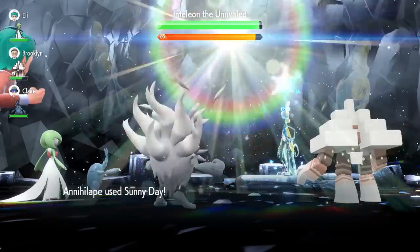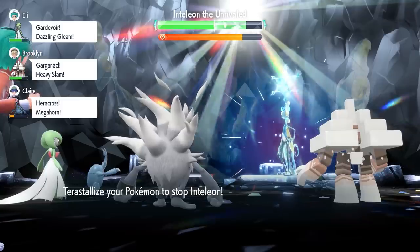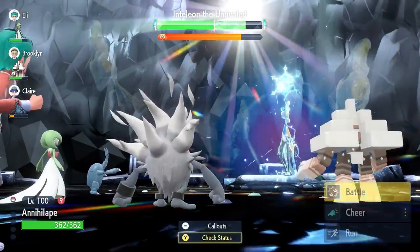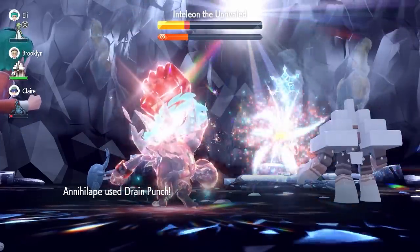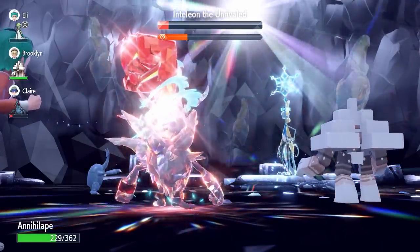The basic premise of this build: use Sunny Day on turn one to get rid of the Snowscape that Inteleon sets up. Then use Drain Punch until you see Inteleon nullify abilities and stat drops on your side of the field. After this, try and get three Bulk Ups off, then go for Drain Punches, Terastallize, and you'll be able to run through the Inteleon with no trouble at all.